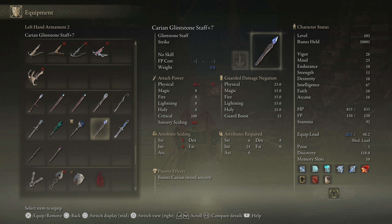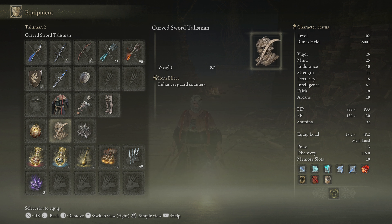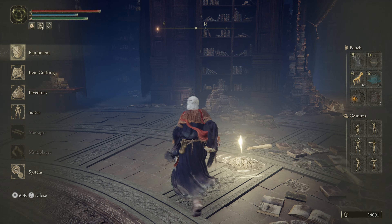We haven't even used Stone of Gurranq yet - it's only really going to work on our Misericorde. In terms of gear: Wing of Estelle upgraded to plus seven, Misericorde plus 16, Hornbow plus 20, Beast Crest Heater Shield plus six with the Carrion Retaliation art, Lusat's Glintstone Staff, and the Claw Mark Seal. A friend, Grackle Flint, wants me to try the spinning weapon on the Carrion Regal Scepter - he thinks it's a little better than the normal one.